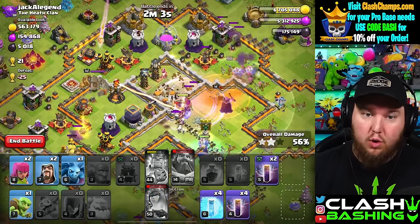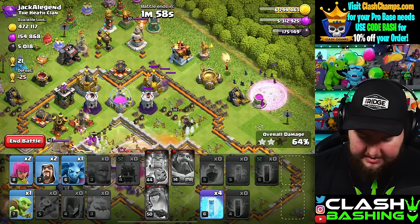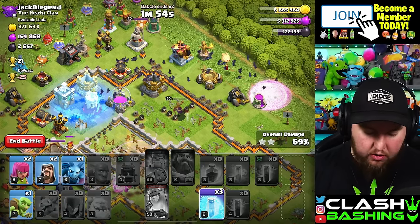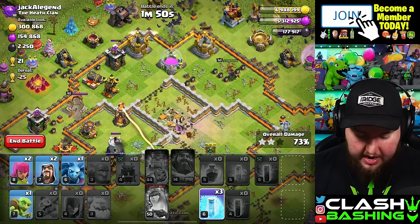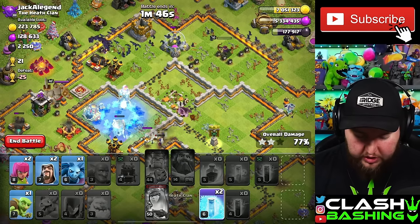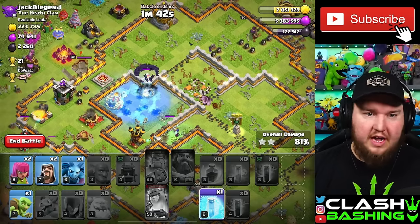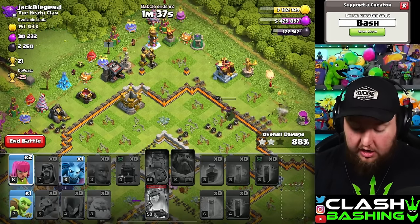Now we want to identify where we're going in with the Bats. Since we've got a lot of troops up here to support, I'm going to put the Bats pretty much over top of the Queen here, and then freeze any Wizard Towers, any Multis — anything that's going to splash and take your Bats out in the process. I'm going to freeze this Wizard Tower back here just so this Witch can possibly get it down. And there we go — the Bats will clean up the rest of the base and you should be rewarded with a 3-star.